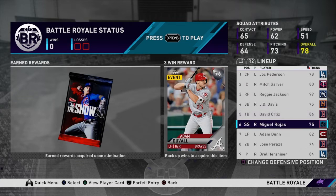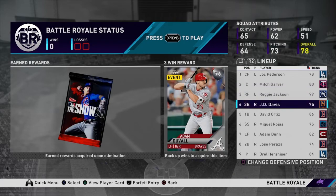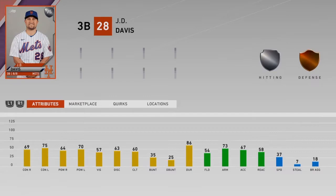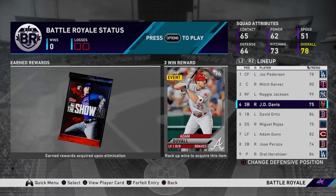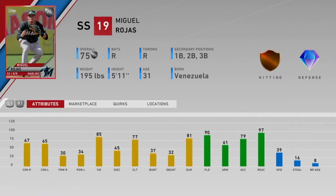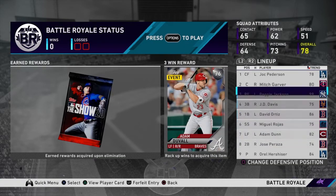You also gotta be strategic when you take guys you haven't used yet, because at the end of the day you're just gonna have to try guys out — that's just what it is, man. The more guys you try, the more you know. There was a point when I didn't really know how good J.D. Davis was — now he's a beast. You always got those guys you never know about. Try people out. I haven't really used Rojas yet; we'll see how he does. Always try guys out — it can't hurt you.